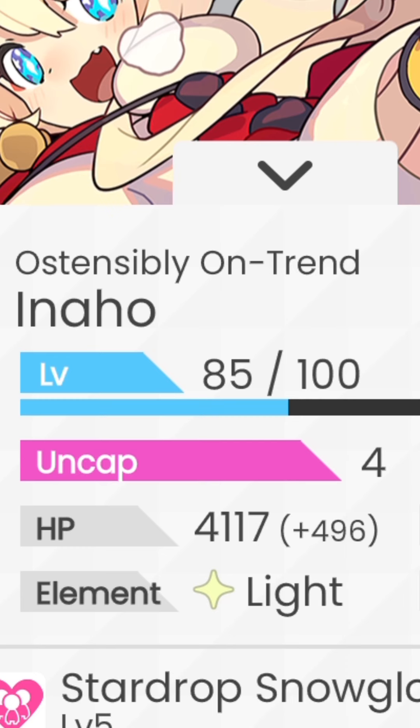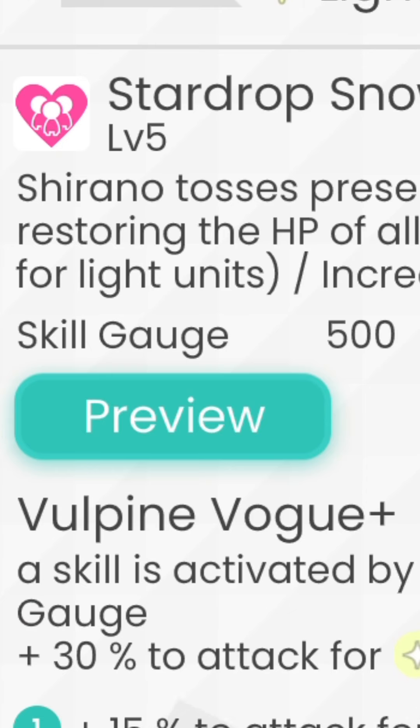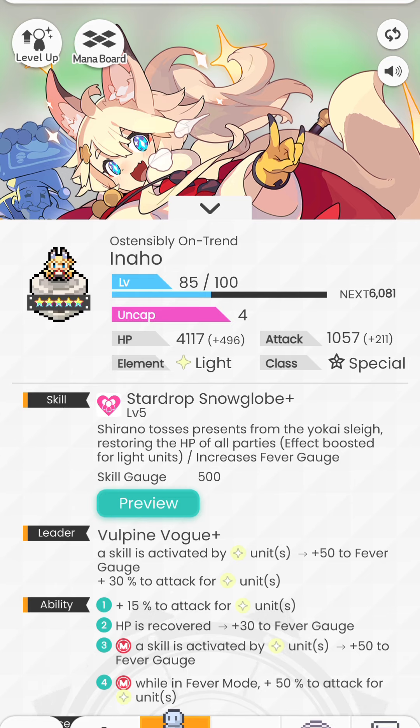Let's take a look at what Christmas in a Hole can do. Her skill: Shirano tosses presents from the yokai slay, restoring the HP of all parties, effect booster for light units, and increases fever gauge by 100. Skill gauge of 500 — pretty high. Her leader skill: whenever a skill is activated by light units, you add 50 to fever gauge and 30% to attack for light units. Ability number two is quite important: whenever HP is recovered, you add 30 to fever gauge. So as long as she gets healed, she adds 30 to your fever gauge, including from recovery skills. Her main: whenever a skill is activated by light units, you add 50 to fever gauge. So whenever a unit uses a skill — including herself — you add 50 immediately, and if you use a recovery skill, you add 50 first and then every single proc of the heal adds 30 to the fever gauge.